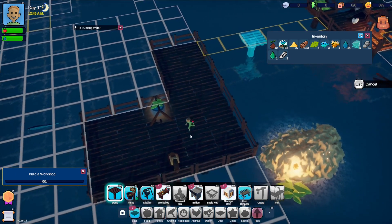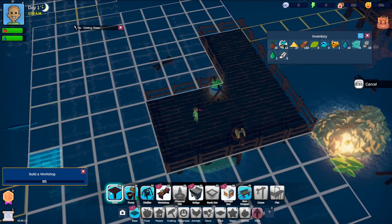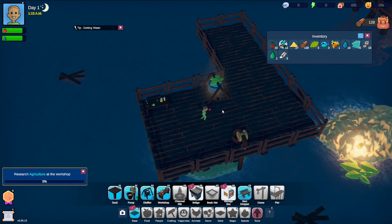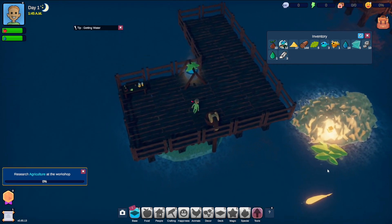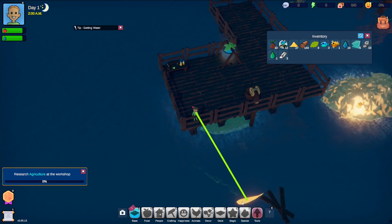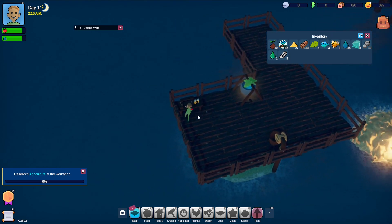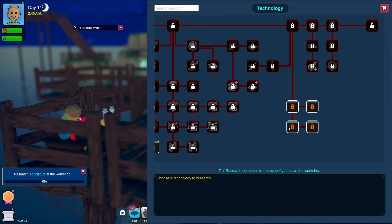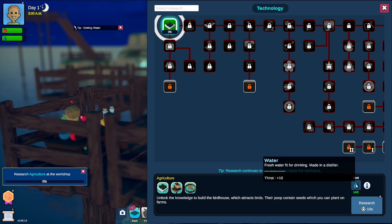We need to build a workshop — we can rotate it, which is nice. We've also got loads of research to do which is very cool. The game wants us to do some research, so we open the research tree — wow, it's massive! There's a lot of technology here. It wants us to do agriculture first, which is going to cost two water by the looks of it.